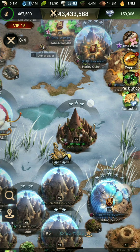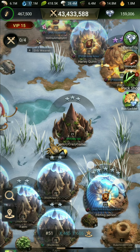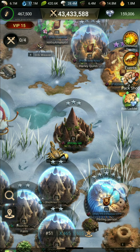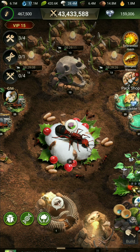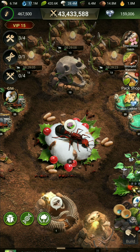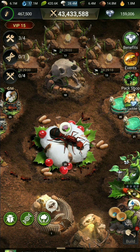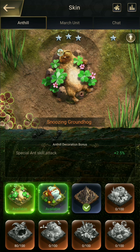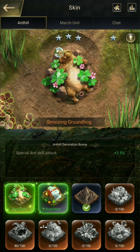You can see I am currently at three stars. I will now buy a skin and it will directly upgrade to five stars. To do this, go to the skin section in the game menu. Inside here you can see the skin fragment option.